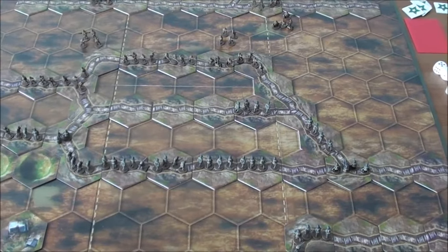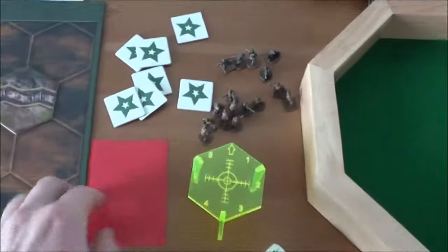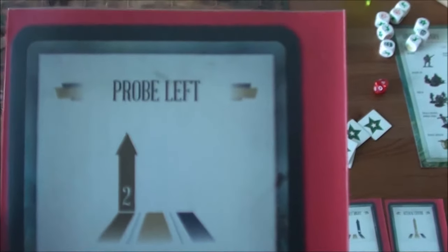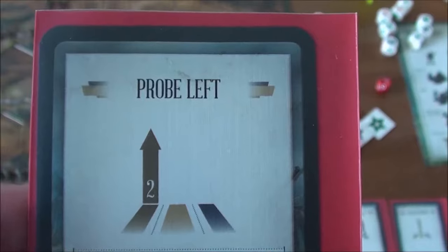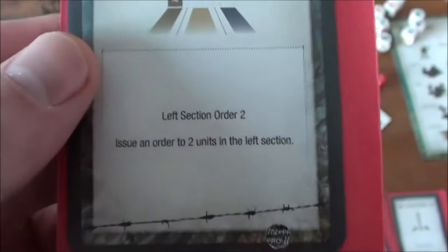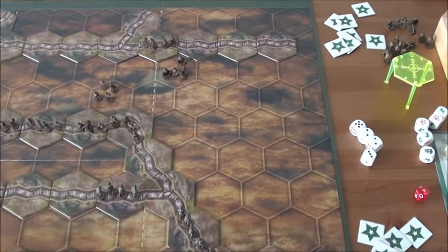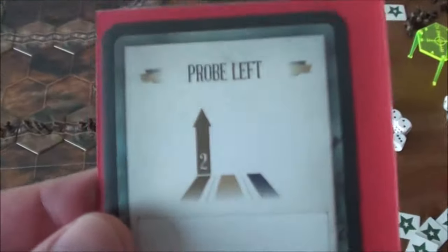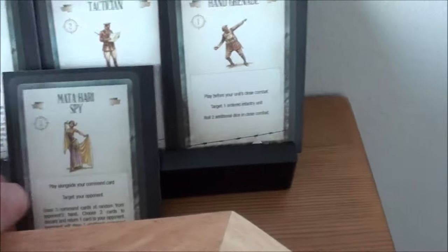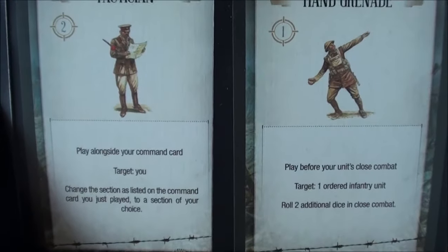We are now to begin turn 7 and the Brits go first and again they get this left section activation. And again that's the least important section today — I've been really unlucky with these section cards to be honest.